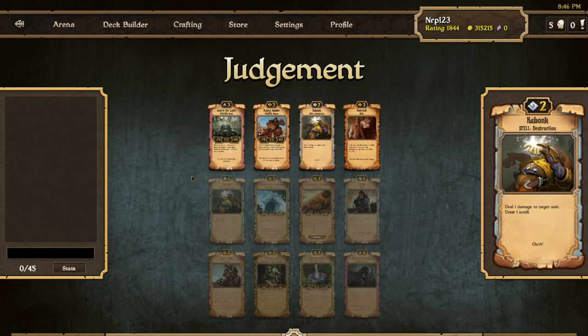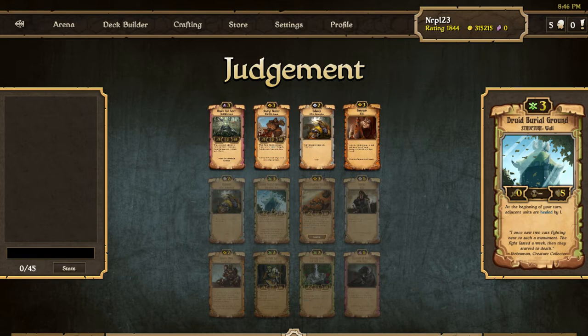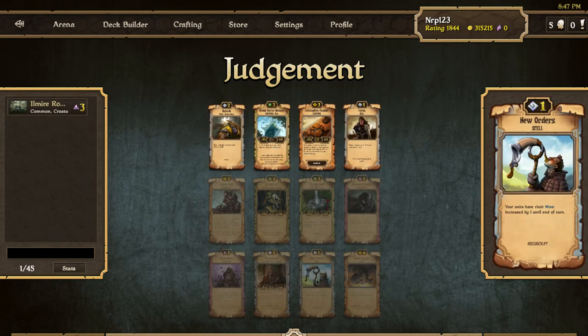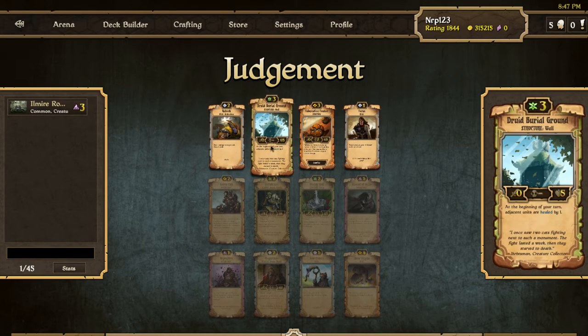Lately my Judgment videos have been like challenges, but today we're just going to do some old-fashioned straight-up Judgment and I'll try to draft a really strong deck. Heading right into it, we see pretty good stuff — Rot Eater, very strong scroll. We got a double Camont going on, Focus here, good utility scroll, Druid Burial Ground. We'll start off by taking the Rot Eater because he's just a strong creature, and if we end up going to Decay he'd be nice to have. This row doesn't really tell us much so we'll just take it, and Focus or Bonk is more versatile. I see a Yarl so I'm just going to take that Druid Burial Ground.